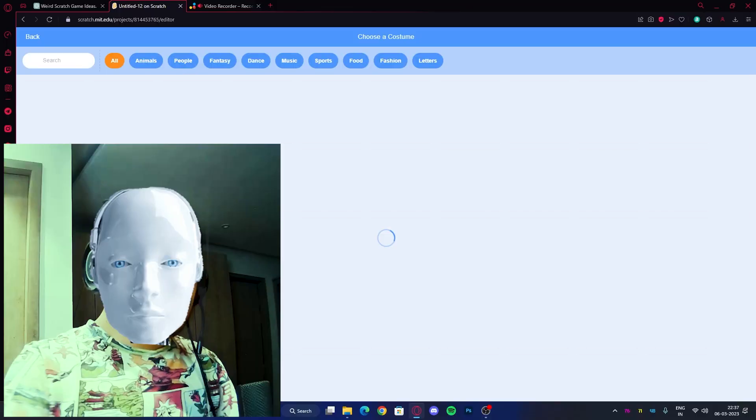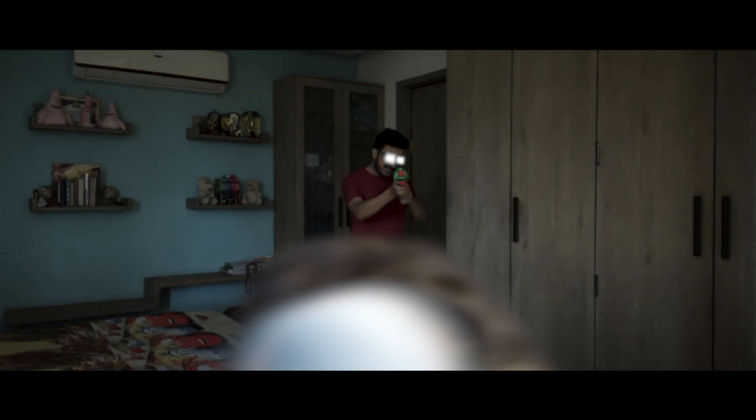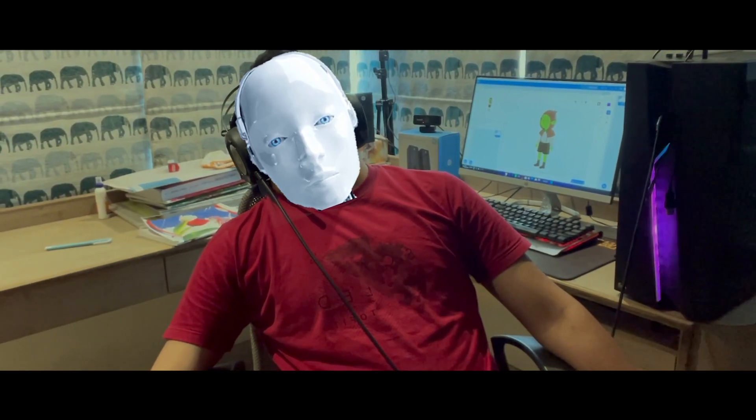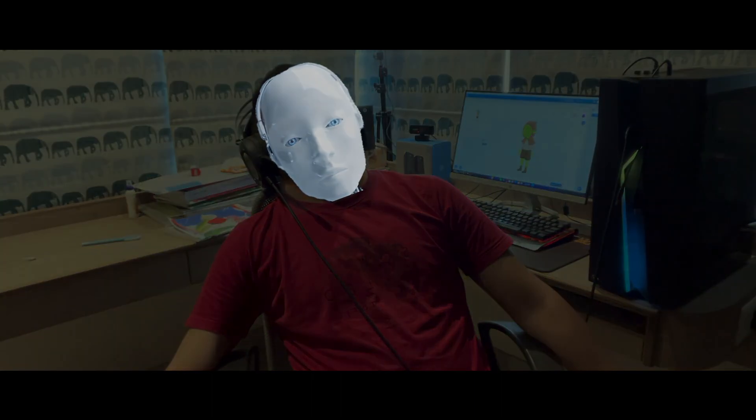So let's get started. First, we are going to make a sprite called Goblin. Oh my system, the YouTuber has attacked, and there is no way to stop him. System shutting down in 3, 2, 1.